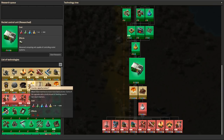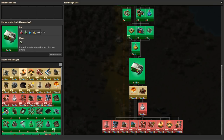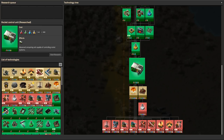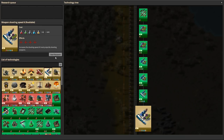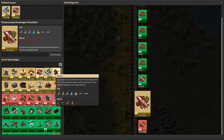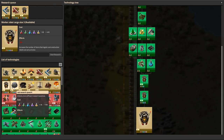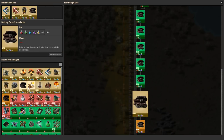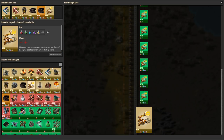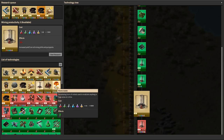Research-wise, we've done that — we can go do yellow science. We can actually start working our way towards a rocket. Let's get weapon shooting speed, projectile damage, robot cargo size, braking force — we're literally just ticking off the last researches that we don't have. Mining productivity is really not worth it.